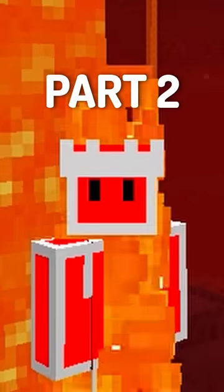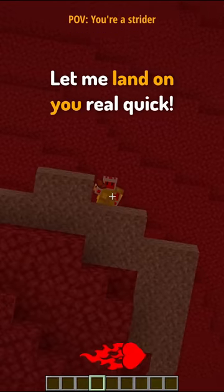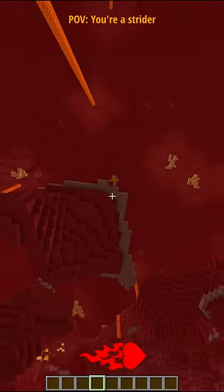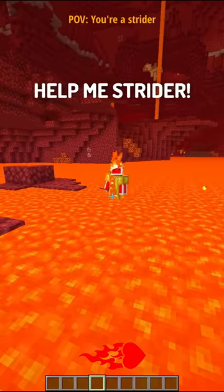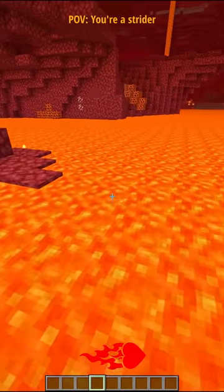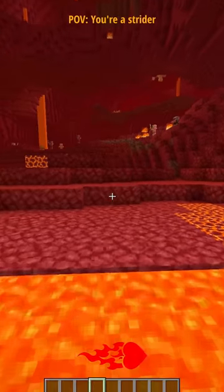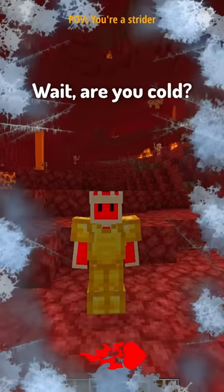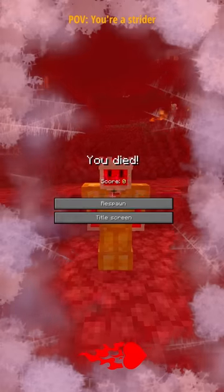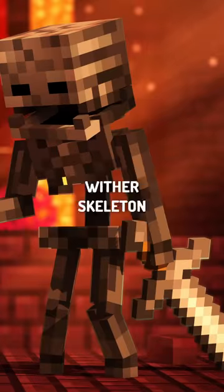Here are some POVs of some nether mobs in Minecraft part two. Strider. Yo yo, strider — up here, let me land on you real quick! Help me, help me, strider — please let me get on you. Thank you, strider — now get me somewhere safe please. Oh, you saved my life, strider — thank you! Wait, are you cold? It's like a thousand degrees here — how?